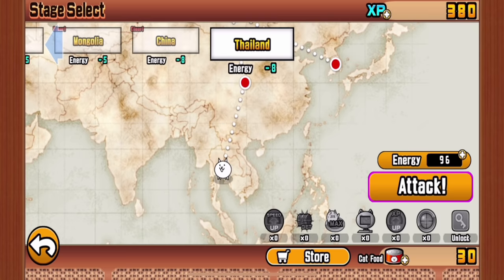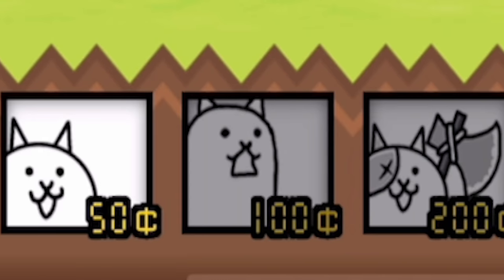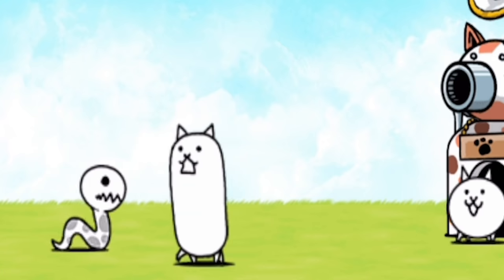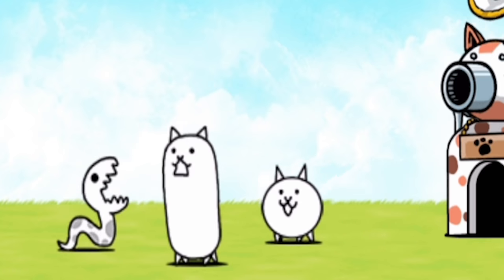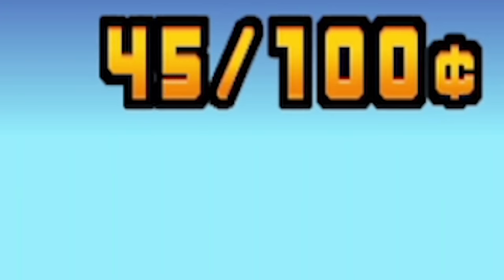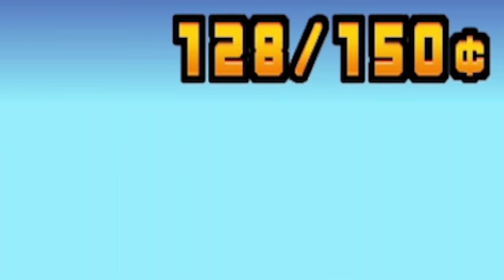We just conquered China, and apparently we're into Thailand now with our cats. Axe Cat is pretty expensive, so I'm gonna start with the tank right away to start pushing them back, or at least eating some of that damage. By the time he's there, we're gonna have another one running up behind him to step up the damage a little bit. I've just realized I can only save up 100 cents at a time, so I can't even afford an Axe Cat right now. We're working our way up there — I've just gotta level it up. We can do 150 cents now.